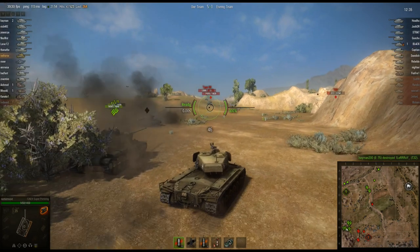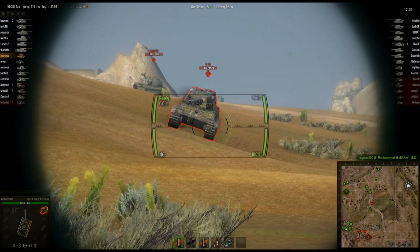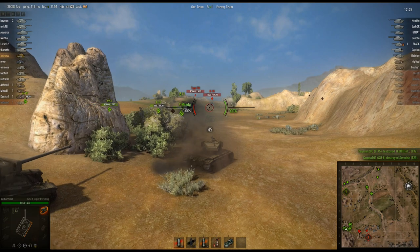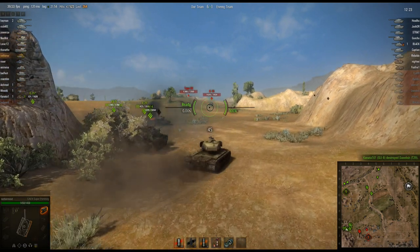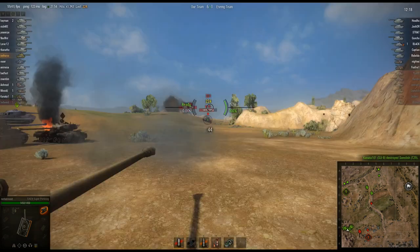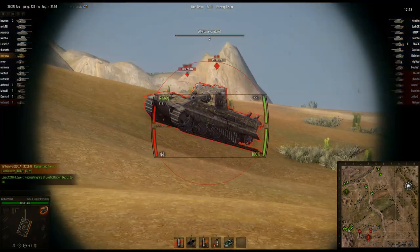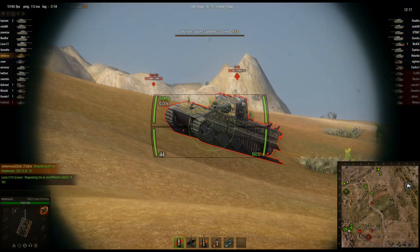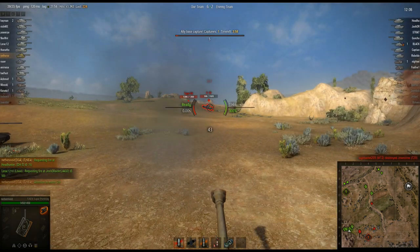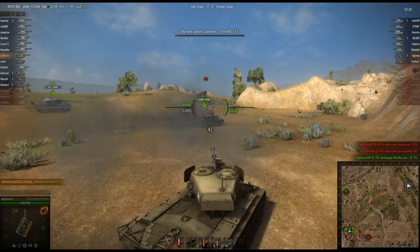Here's an E75 in tight. Trying to pen an E75 in the front with this tank - forget it. But I can get his track, stop him up, and really jack this dude up. The E75 has horrible side armor. Got a nice shot on him. They're capping and we don't have anybody at the cap. I try to track him again - got to get him knocked out of the game because I can't traverse over to the flag until he's dead. Now he's dead.